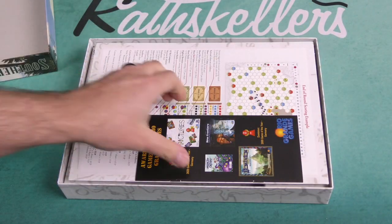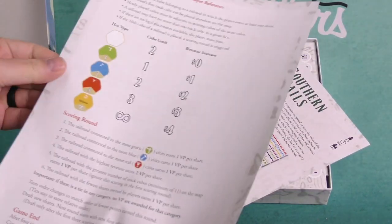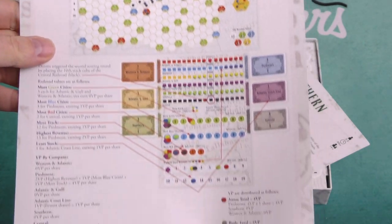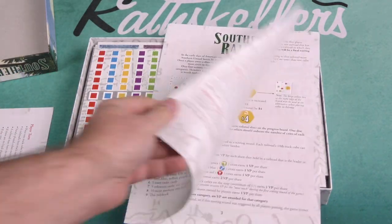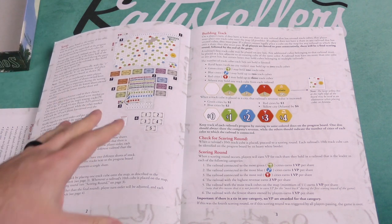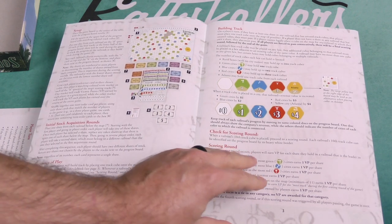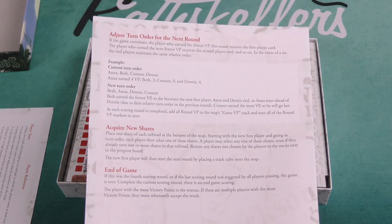Let's take a look at the components inside. We have our player reference sheet that goes through the basics of the game and an end-of-round scoring example. Here we have our rulebook, which is a very light rulebook. The games of this type that I've played are very light in rules — there's not a whole lot involved as far as the actual rule set, but there is a fair amount of complexity within the decisions being made, and usually a whole lot of player interaction that can make your decisions even more challenging.